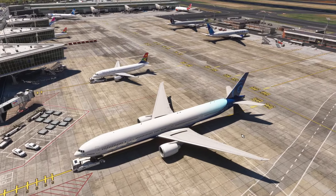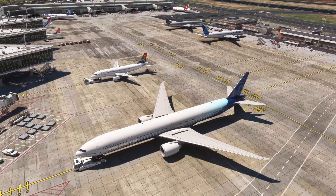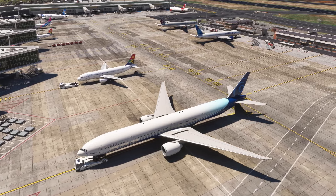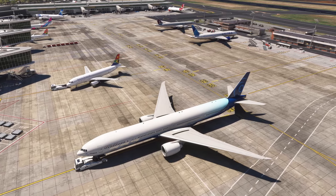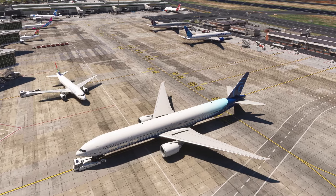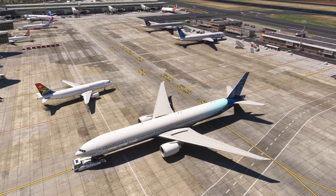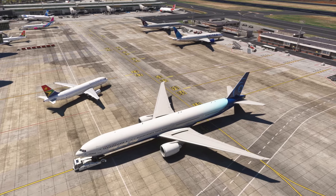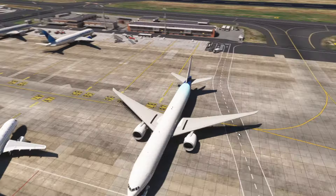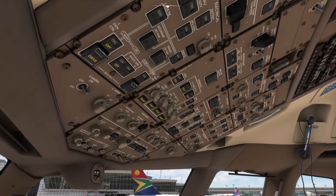We're being pushed back at the same time as a South African Airlines plane over there. If I push back further he could come in front of us — is he going to wait? He's waiting. If I push back right the way to the other side out of his way, then he can decide what he wants to do. We can start the other engine while we're waiting.